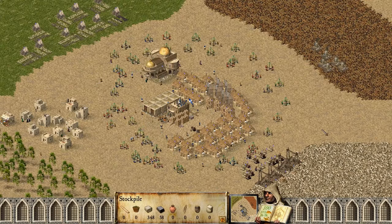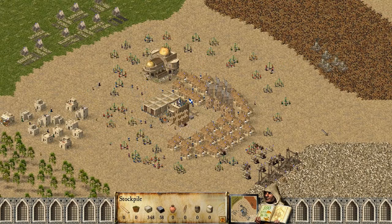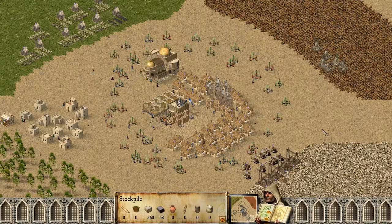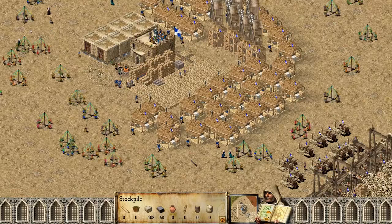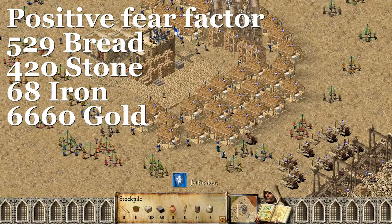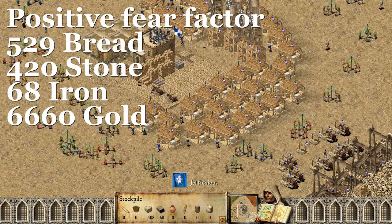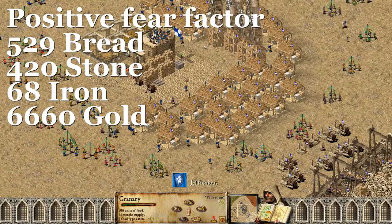And lastly there's the positive fear factor. Building placement really matters on this one so I really tried to make it fair, but in the end I got 529 bread, 420 stone, and 68 iron, which is almost 3500 less gold than having no fear factor.